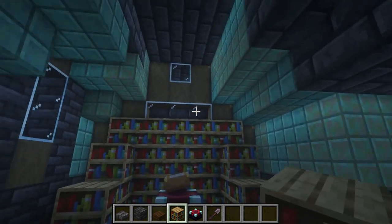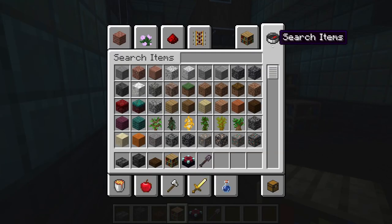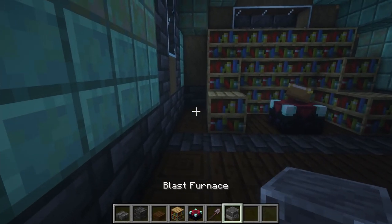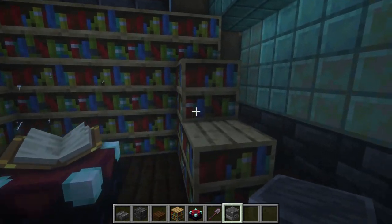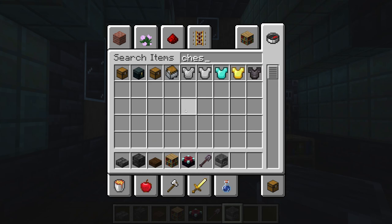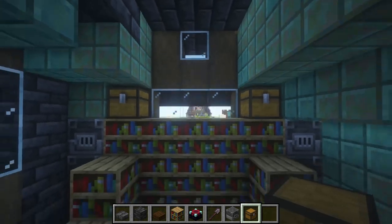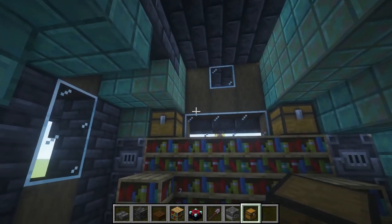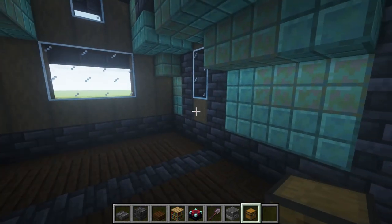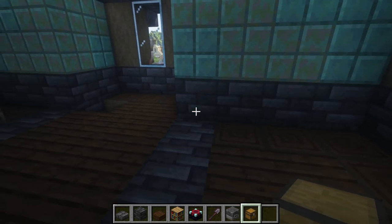We could do lanterns, a fancy little chandelier. Let's grab a blast furnace and do that. That way you have some blast furnaces. Let's grab a chest, a couple of those there. Probably do like a flower pot and some more candles and stuff. Let's start working on this storage area.